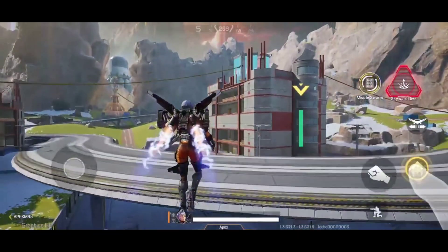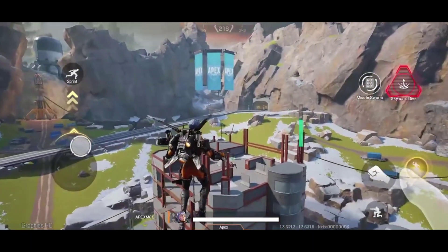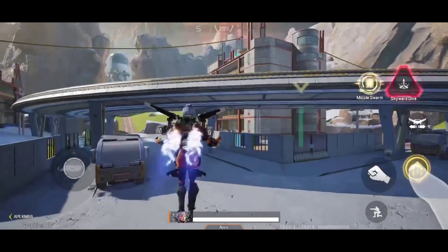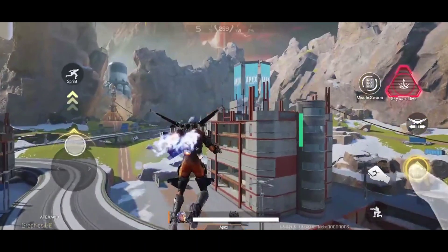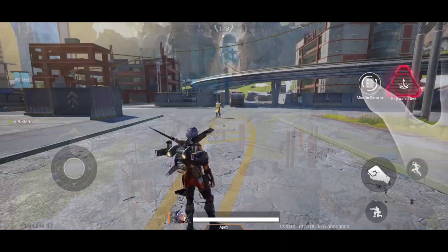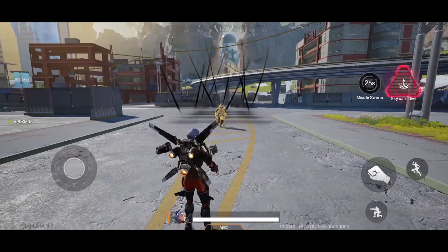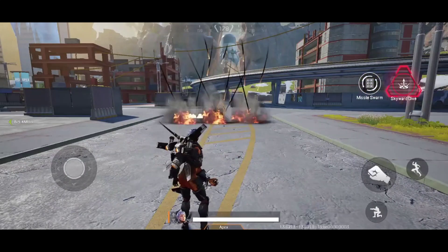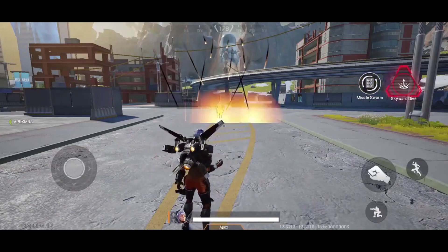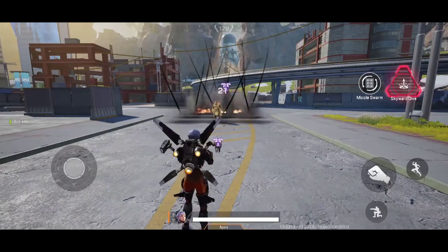Someone sent me a Valkyrie ability showcase. This is the tactical ability — the normal jetpack. You can go really high up and you can see the fuel meter. You hold the jump button to activate the jet. The tactical ability, missile swarm, looks like it does 21 damage and it also stuns your opponents, so you can damage and stun them at the same time before you push.